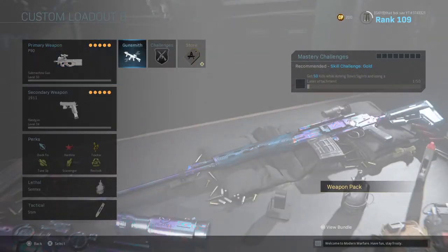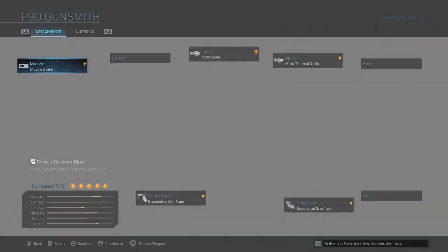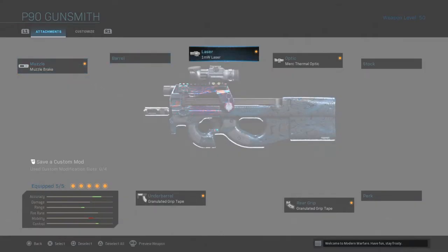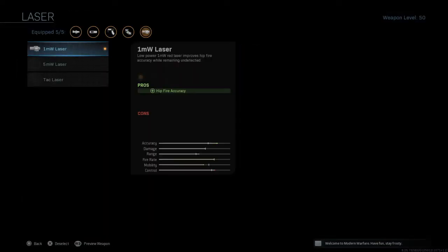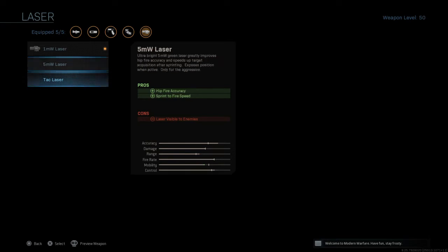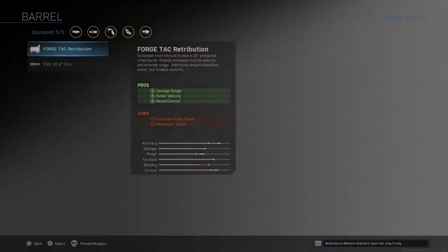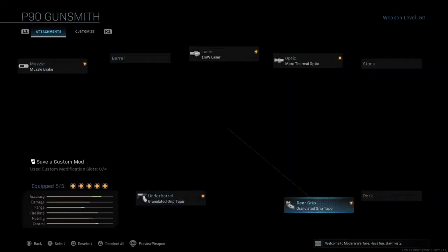Today we are going to be using a very weird and unusual class set of attachments that you really don't see people using, like the Merc thermal optic or the one milliwatt laser. You usually see people running either the five milliwatt or the tac laser. I'm not running a barrel and I'm running the granulated grip tape.